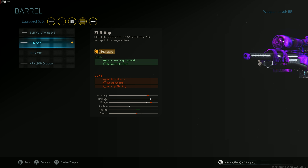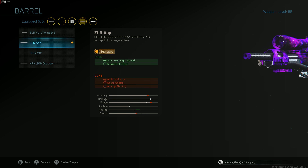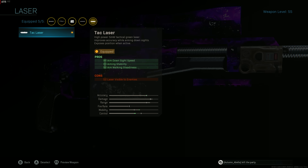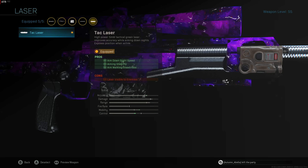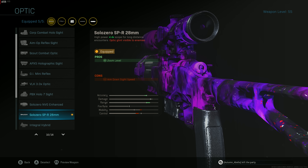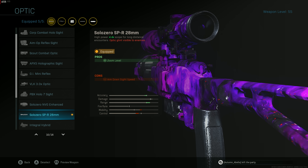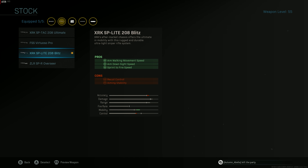Hopping into the build: we have the ZLR ASP — aim down sight speed and movement speed. The biggest thing I see people doing wrong is adding other barrels that make your sniper so slow. You want to ADS as fast as possible. We have the Tactical Laser to ADS fast. Then the SOLO Zero SPR 28mm — this is essentially the sniper scope. If you want to be super despicable you can walk around with iron sights, but I'm better with the sniper scope.